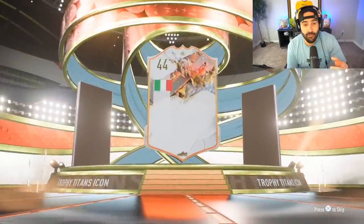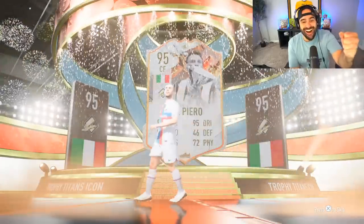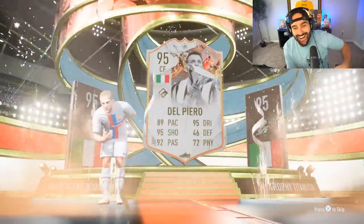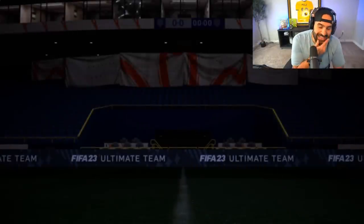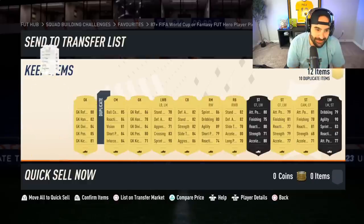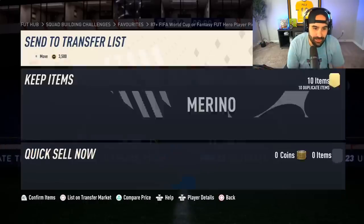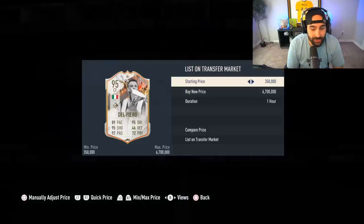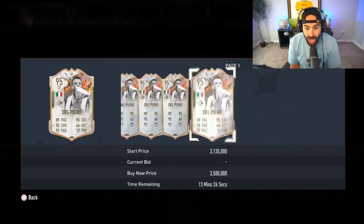I just packed an icon from a rare player pack — Italian center forward. Let's go! Del Piero! I think he might be untradeable. That's crazy — from an untradeable pack as well. Oh, no — he's tradable! That is awesome. I just hit a tradable Del Piero. I don't know what he sells for, but it looks like a very, very nice card.